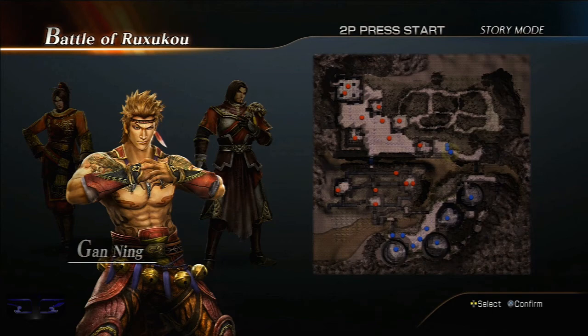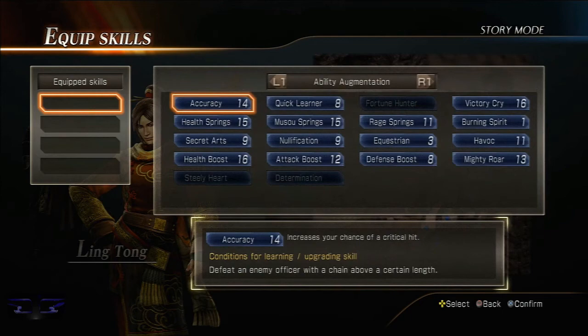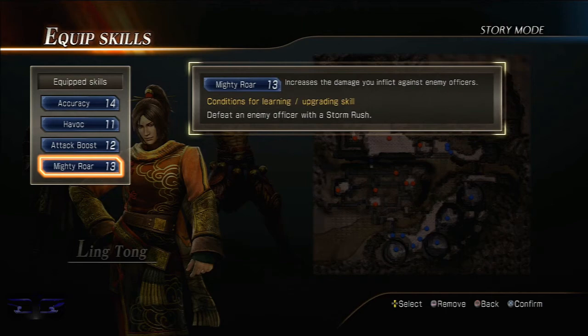So we got Lu Meng, Ling Tong, and Gan Ning. I'm thinking I'm going to go Ling Tong today, and he's using his three-sectional staff, which was his weapon in Dynasty Warriors 6 Extreme Legends - or the Special Edition as I'd call it. And then it's something that got the nunchucks back. We muster up the strength for another battle.